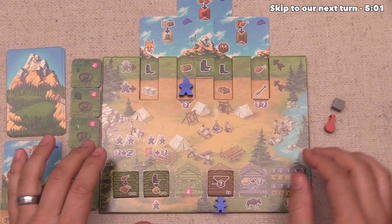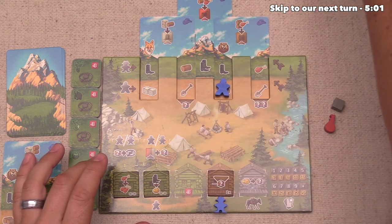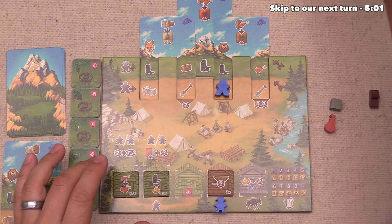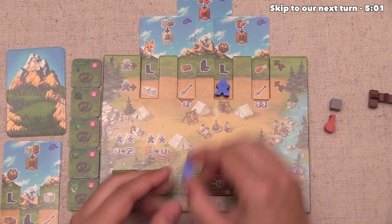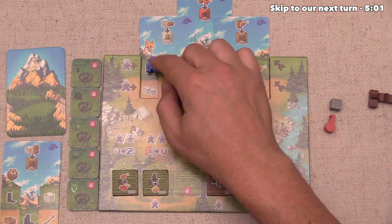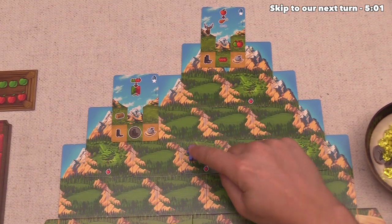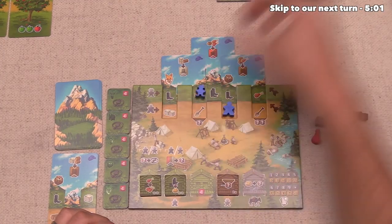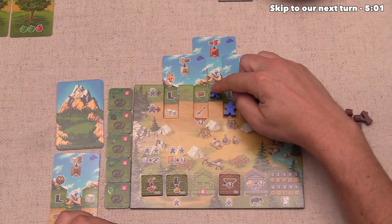So they're going to add this right over here, and now they've decided to move this pioneer onto that location. That's going to get them two wood, which they can add right into their supply. Now it's time to set off with their green path pioneer. The first thing it's going to do is get a boot for them, which they will use to go up here on the mountain with their frontiersman. Next up, they're going to travel to this location, which is going to get them one wood, and then they will go here, which gets them two more boots.